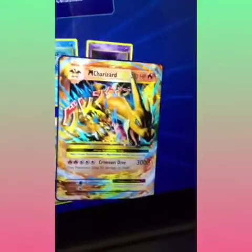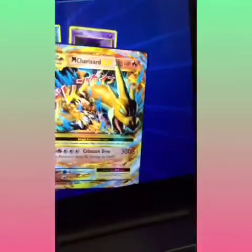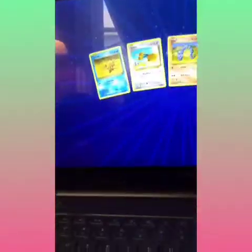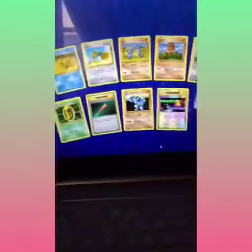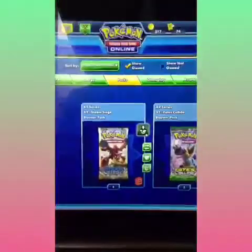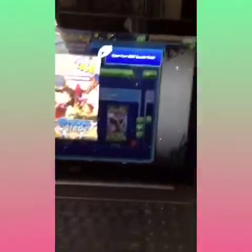Mega Charizard EX — Crimson Dive for 300 damage. Like, what the heck man? I'm not surprised by these cards. Why am I surprised by secret rares though? Do you think we get a Mega Blastoise to finish it off? Nope, just Charmander. That would have been cool though — to get both of the other Megas and then get a Mega Blastoise.